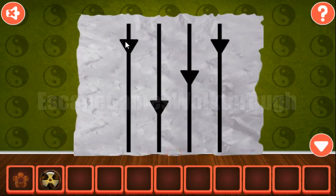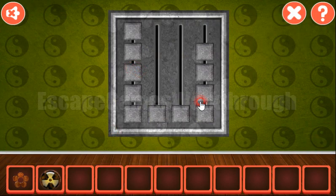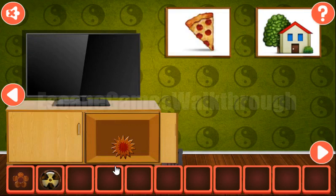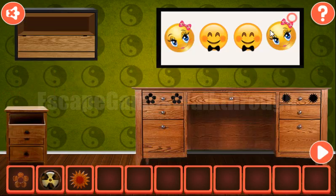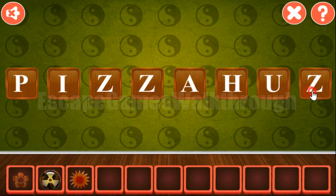We've got the hint for levels. We need to set the same levels here like that. We've also got the wooden star. Now we have two pictures — pizza and house — and the result is Pizza Hut. Let's type it here: P-I-Z-Z-A-H-U-T.